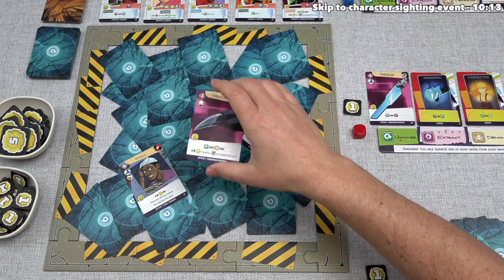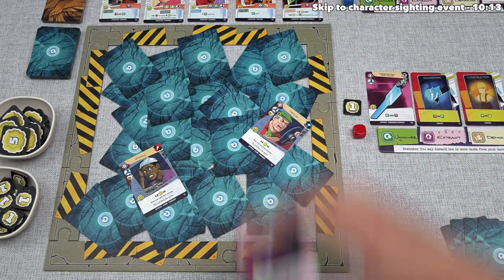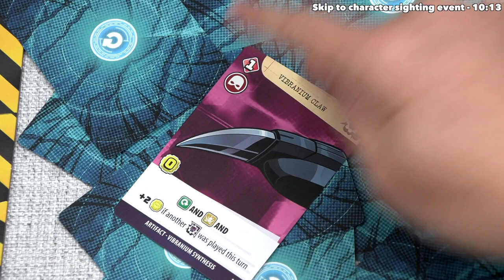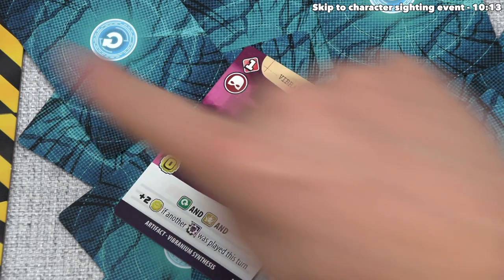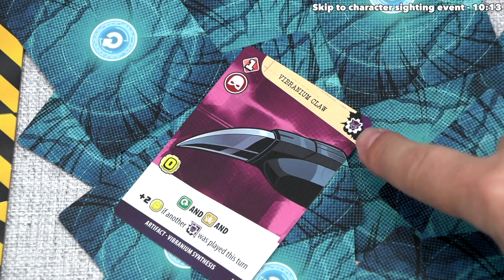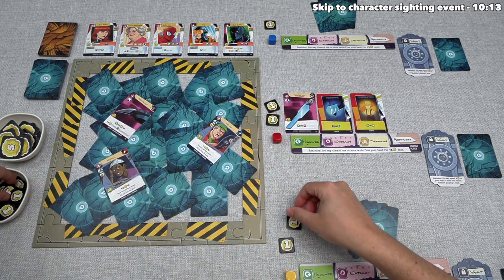When this card is dropped, it has to land so that all of it is within the outer edge of the border of the destruction zone. One of our opponents drops it, and because a new card was revealed, we immediately perform the event in the top right corner. If it showed Collapse, we would draw another card and drop that into the zone, continuing until all events are performed. In this case, that is the Vibranium Synthesis event, which is simple — all players gain one influence from the supply.